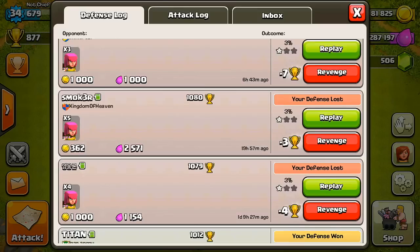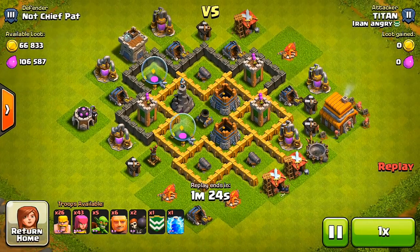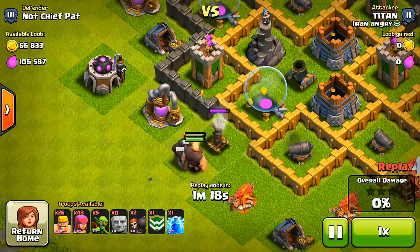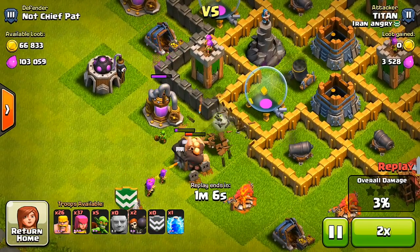Looking at my fourth attack — this is a good example and I'm going to show you exactly how it went down. Don't look at the resources stolen, because I hadn't logged on in like three days and he got a good amount from my mines and pumps. But look at how this guy attacks my base — he's unable to really crack the left side. He's starting with some Giants.